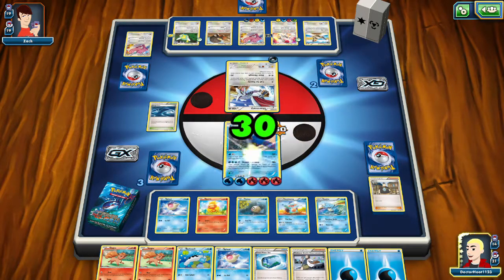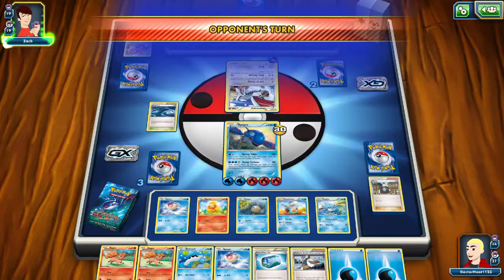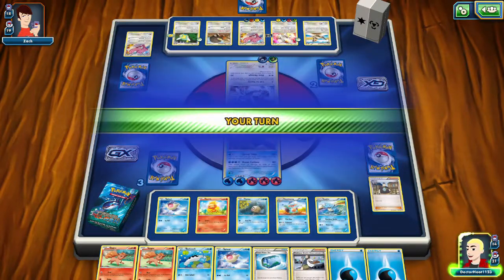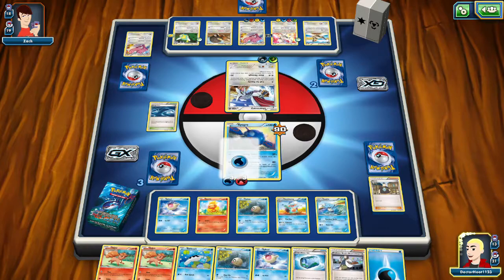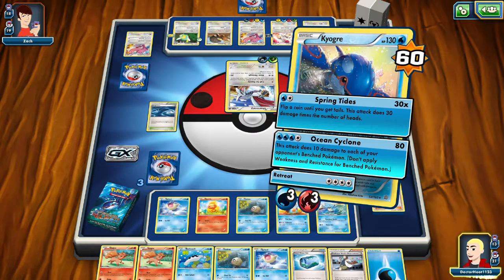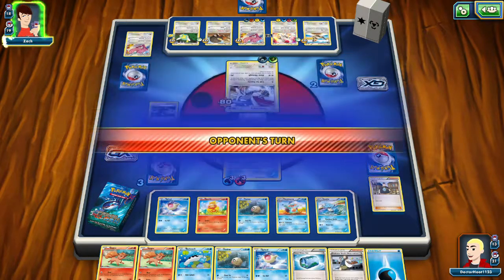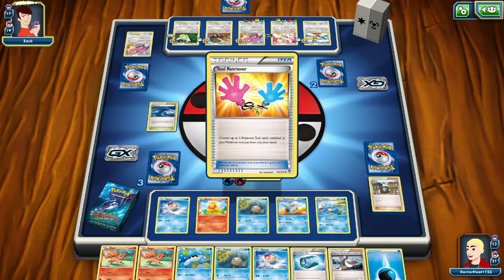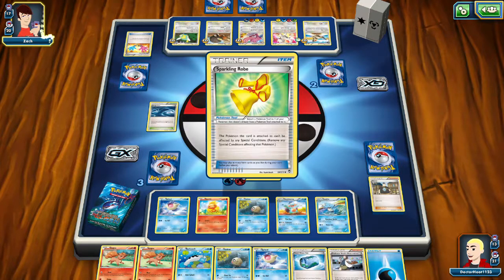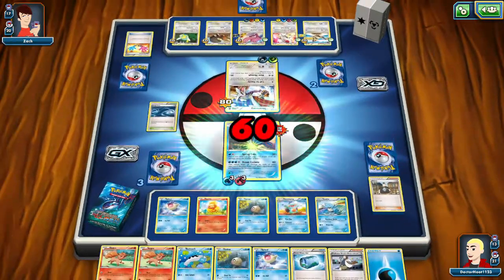Don't hit the heal. They did sixty — that's not nice but it's not a hundred at least. Heal. Then we can do Ocean Cyclone to damage everyone. We still have one Water energy. They'll get a tool — Sparkling Robe, EXP Share. That's a good one. 120 — that's interesting.